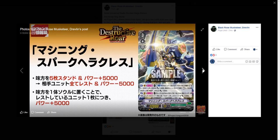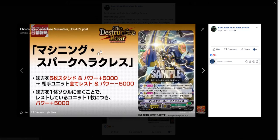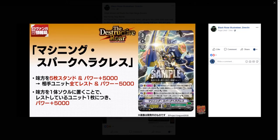We also got one new Spike Brothers unit — it's called White Tiger End. When this unit attacks, if you have four or more rear guards, this unit gets 1k power. It's just a grade one. It looks like a teddy bear honestly; I don't know why it's called tiger.